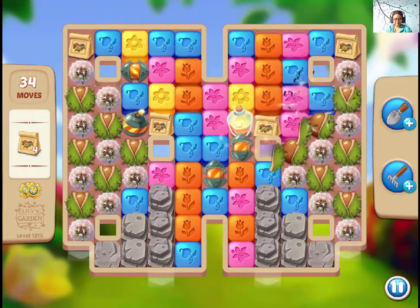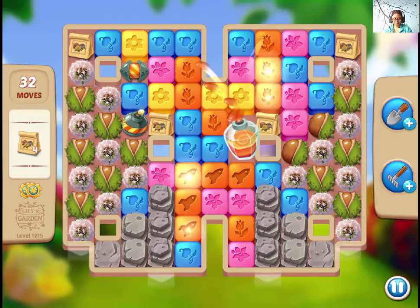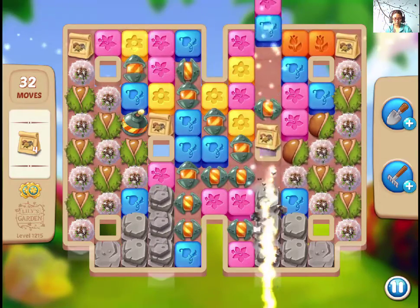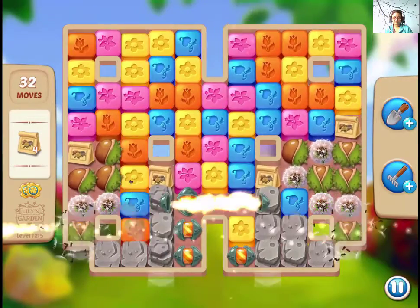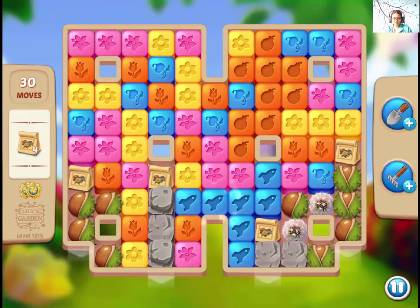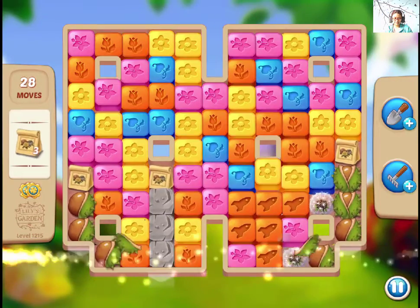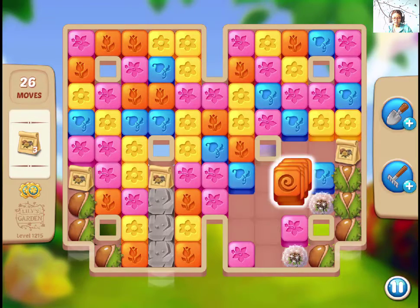I was waiting for this to happen. Let's match this. I'm going to use the match of black coin and the booster combo. Otherwise it's gonna be tough to clear out the stones because there are corners and everything else.